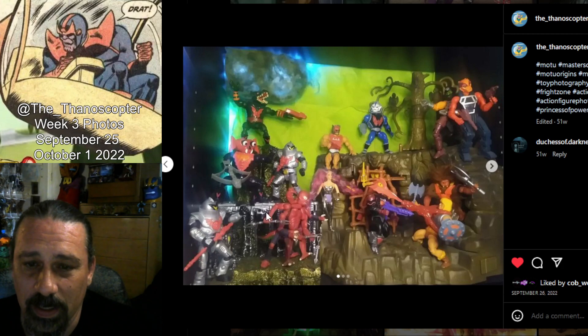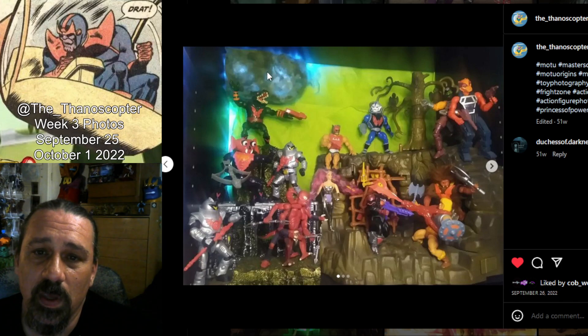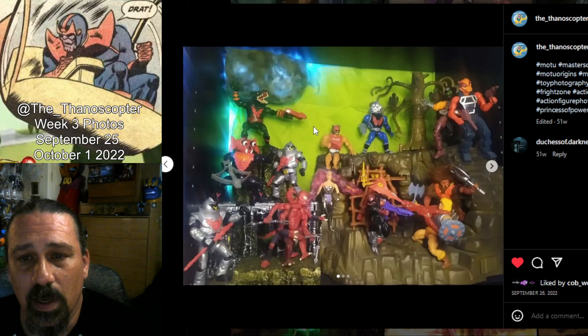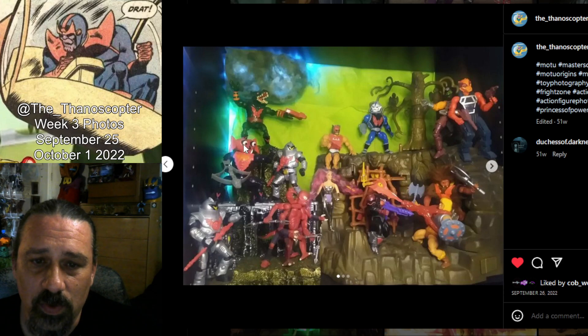This is my Fright Zone. I made a couple of extra rocks back here, and this cage was something I found at the dollar store — it had a little dinosaur in it but I thought it was cool so I threw it in the background and put some people on top of it. That cloud up there is actually just a bottle with cotton and lights strung through it. I painted it a dark, grungy green to make it look like a toxic cloud — it color-shifts and I have a remote for it. The background is tissue paper, one of my go-to fillers to add a splash of color — I went with green to give it that toxic feel the Fright Zone should have.